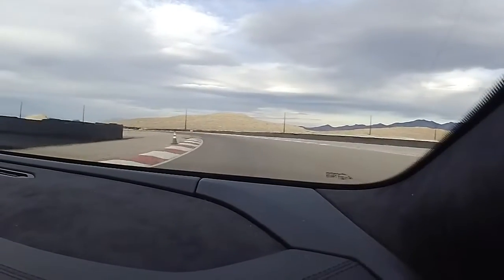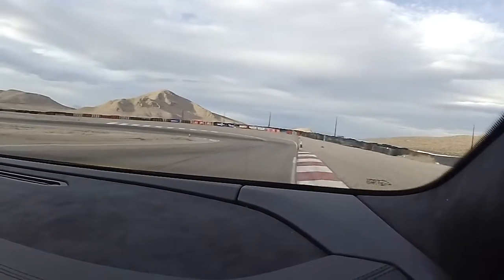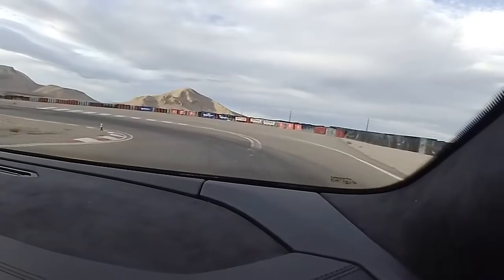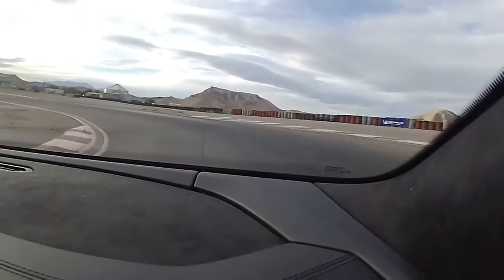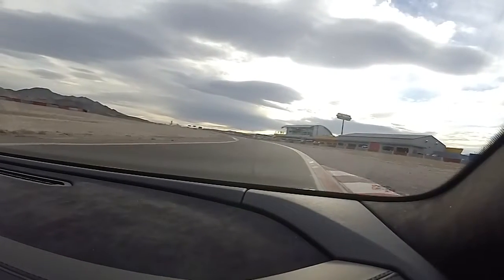Straight out to the blue cone, gentle brake to that blue, and coast down to the green at the very bottom. After this corner come all the way out to the far right — we're going to let the Shelby pass us. Come out to the edge, as soon as they pass us wait a second and then get full power.